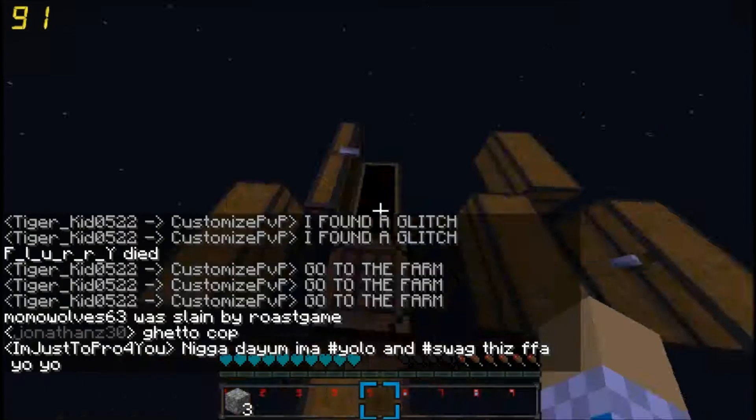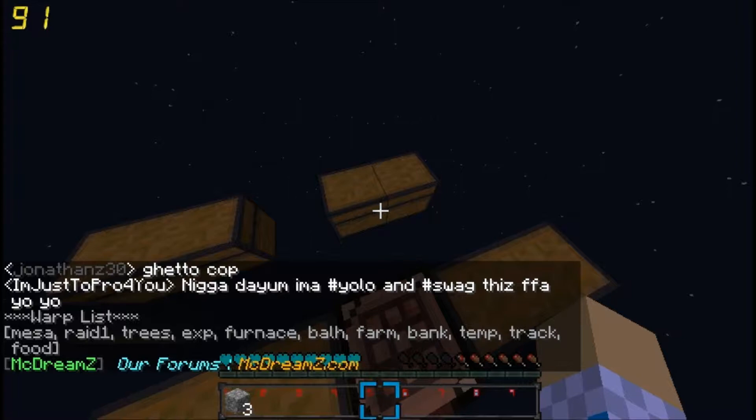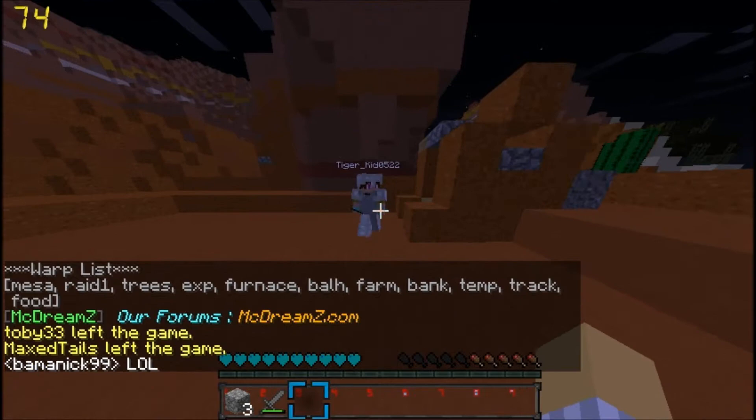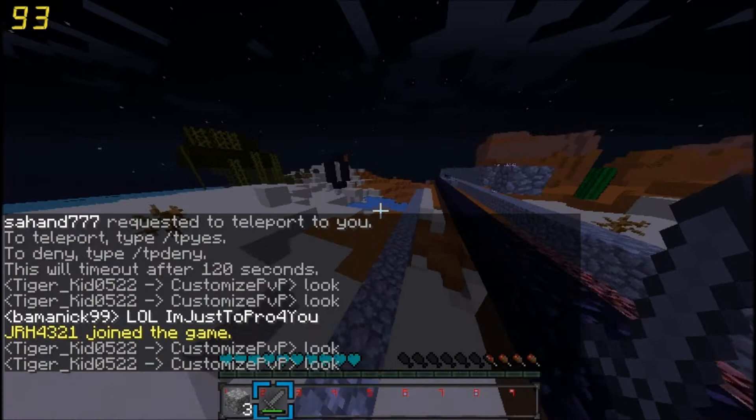Next up is 'go farm' — this is our raided farm. Here's Tiger Kid's. This is where an obby generator used to be, but members from Eviction raided it along with our melon farm, so they were kicked off the team.